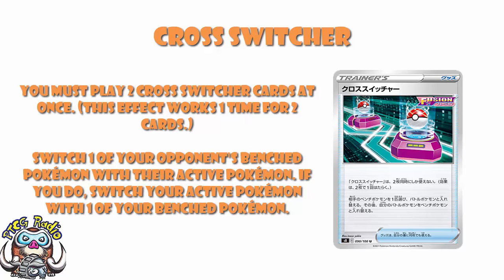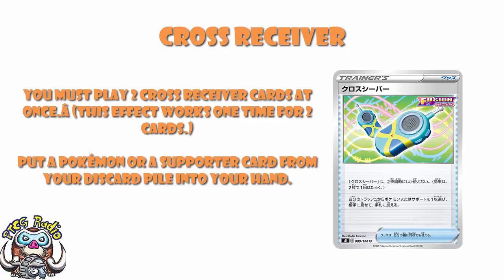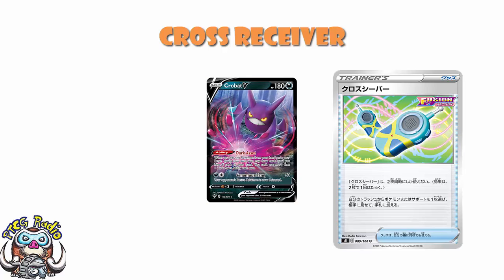But the next card we need to take a look at is Cross Receiver. Very similar card. It's a Fusion card — you've got to play two at the same time, and you put a Pokémon or a Supporter card from your discard pile into your hand. You ain't using this to get a Pokémon card — I mean I suppose you could, but you really shouldn't. This is not built for Pokémon cards. It's Versus Seeker. This is literally Versus Seeker. You play two at the same time and it does what Versus Seeker did. I do like the fact that you can also get a Pokémon — it does give it that extra utility. There will be times where you've got Cross Receiver and nothing else, so you use it to grab a Crobat and draw a new hand of six cards, and that'd actually be really cool. But generally speaking, this is used as Versus Seeker.